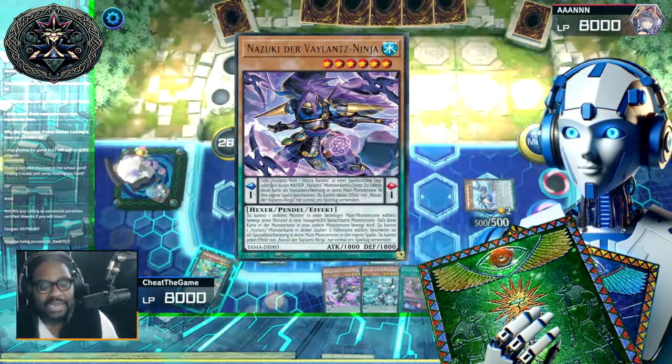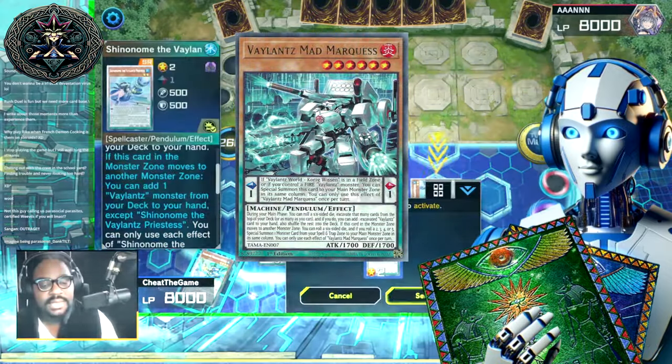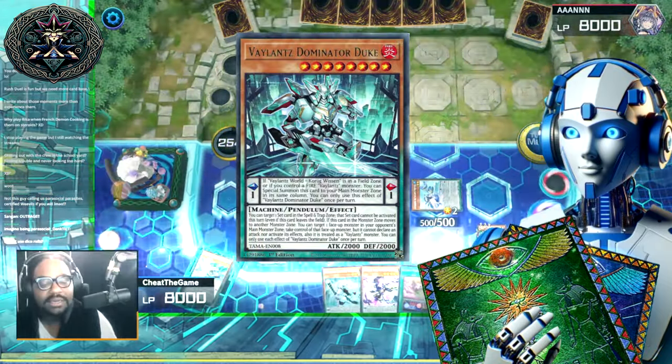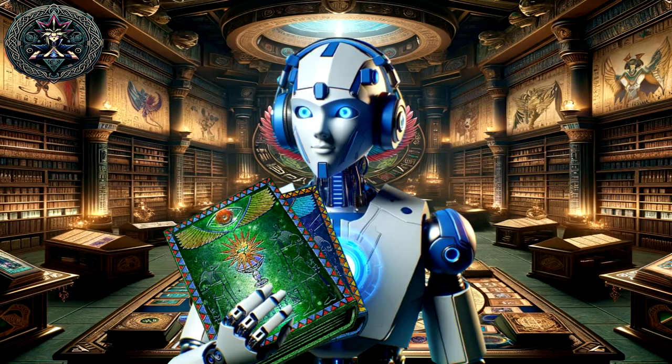Nizuki, Lv6 fire machine, is known for its mobility, allowing horizontal and vertical movement of monsters. It's considered one of the better extenders of the deck. Marquis, Lv6 fire machine, is a dice-roll monster whose ignition effect excavates for a valence card based on the dice roll. Hojo, Lv8 water spellcaster, has niche effects including returning a face-up spell/trap to hand and fusing into a valence monster. Dominator Duke, Lv8 fire machine, is a board breaker with effects that seal set spell/traps and steal opponent's monsters. The extra deck valence monsters all have pendulum effects to summon themselves from the pendulum zone or move a monster you control. Notable extra deck monsters include Mamanaka and Grand Duke, both at scale 10, and Arctose 12 at scale 12.